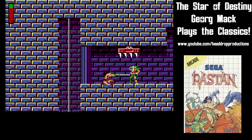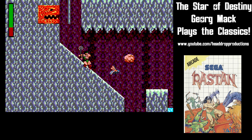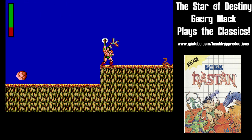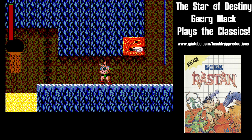Enemies have a slightly longer reach than you and some can throw projectiles. Rastan may be a barbarian, but he doesn't easily rip through his enemies. Some of the most annoying enemies are bees that fly around. You'd think you could poke them out of the sky by pressing up while attacking, but that doesn't seem to affect them — so you take some damage before you can hack them to pieces.